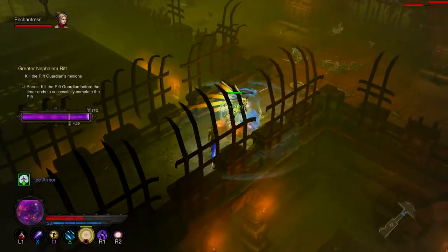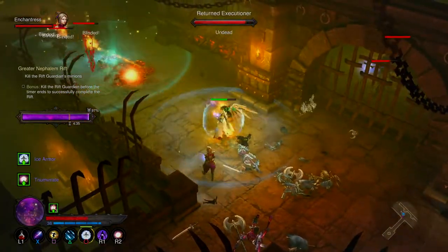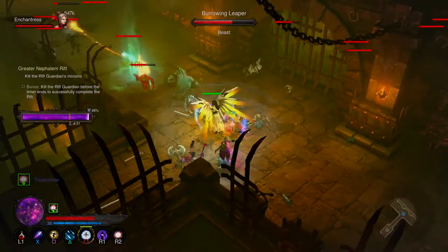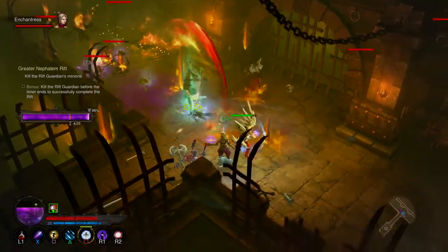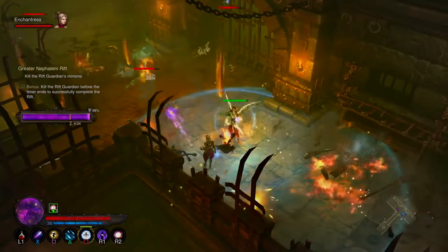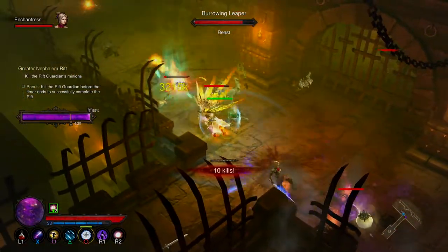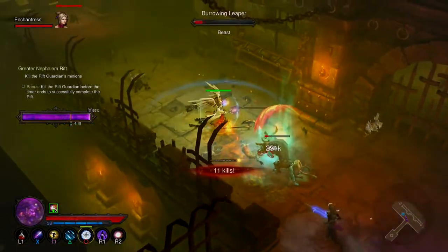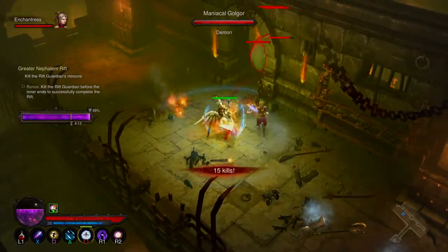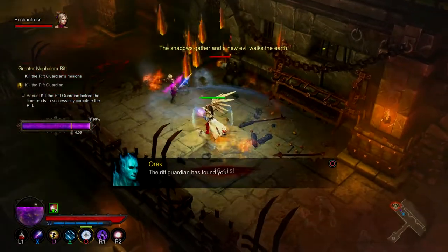Nice, shield is back on. The boss is about to show up now — I think I like this setup. I think I prefer the Nova Blast — I can have a Nova Blast and still have the two little clones fighting for me. The Rift Guardian has found you.